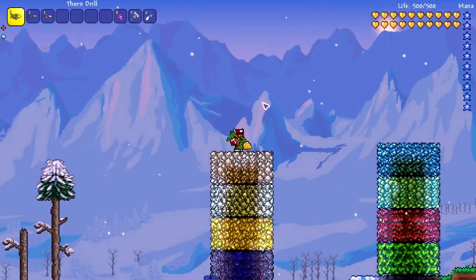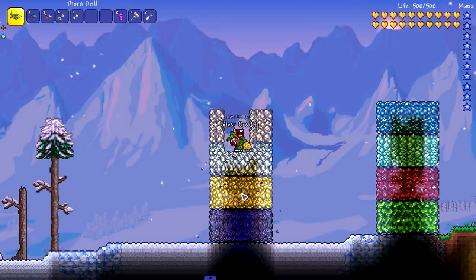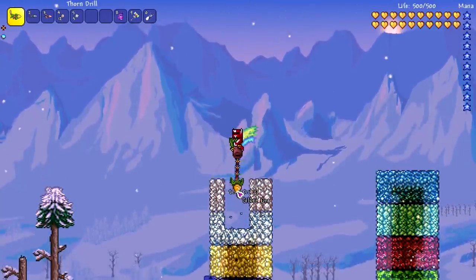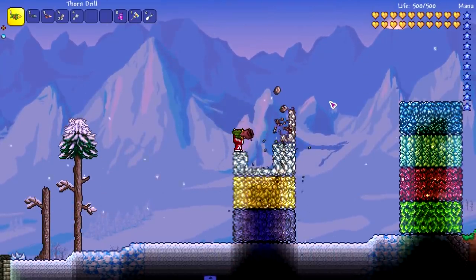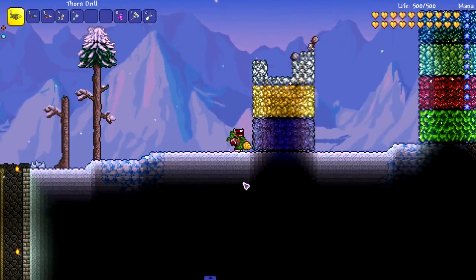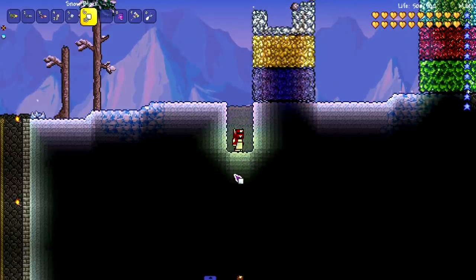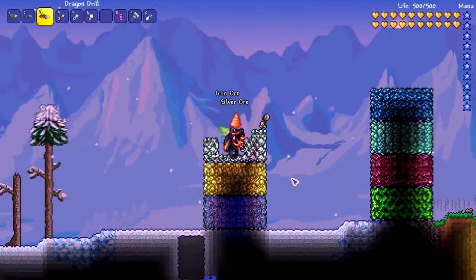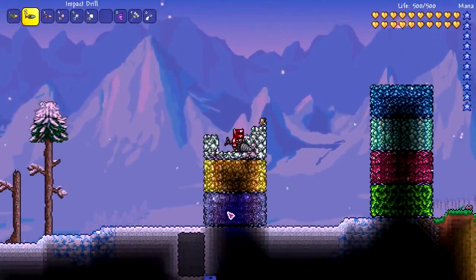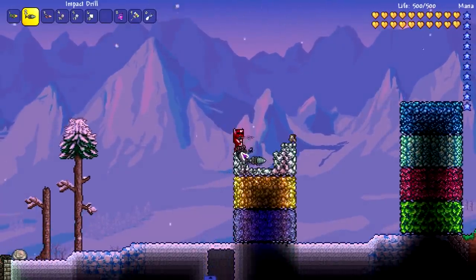The Thorn Drill is just a shootable pickaxe — you just shoot it. It's actually really cool and not bad for mining downward. I could see it being used for a good couple of things, especially if you need to mine down a big area quickly.